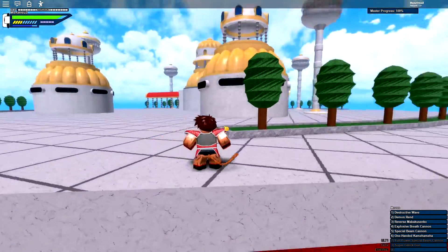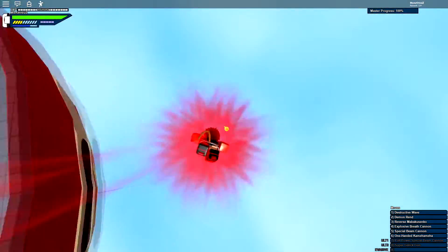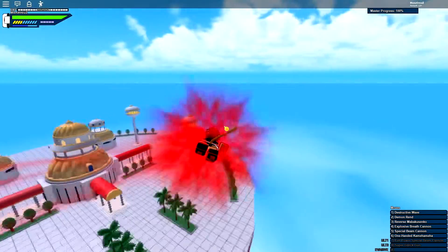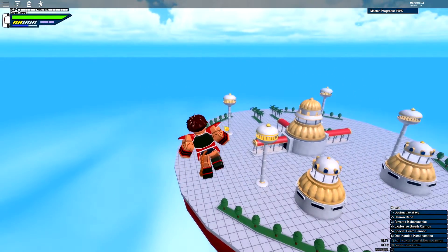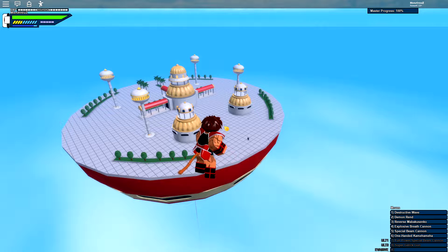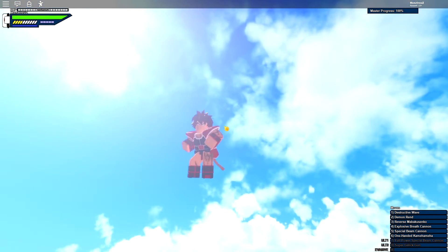That's it for the showcase for Piccolo, Lord Slug, and Turles. Out of the three, I'd say Piccolo is the best - his abilities are so cool. Turles is my least favorite for how the moves look. Lord Slug is really cool for damage and his rush is cool too. That's it for the three showcases - hopefully you enjoyed it. If you're new to the channel, please sub, and if you enjoyed the video hit it with a like. Stay tuned for more master showcases. Stay safe, love y'all, peace.